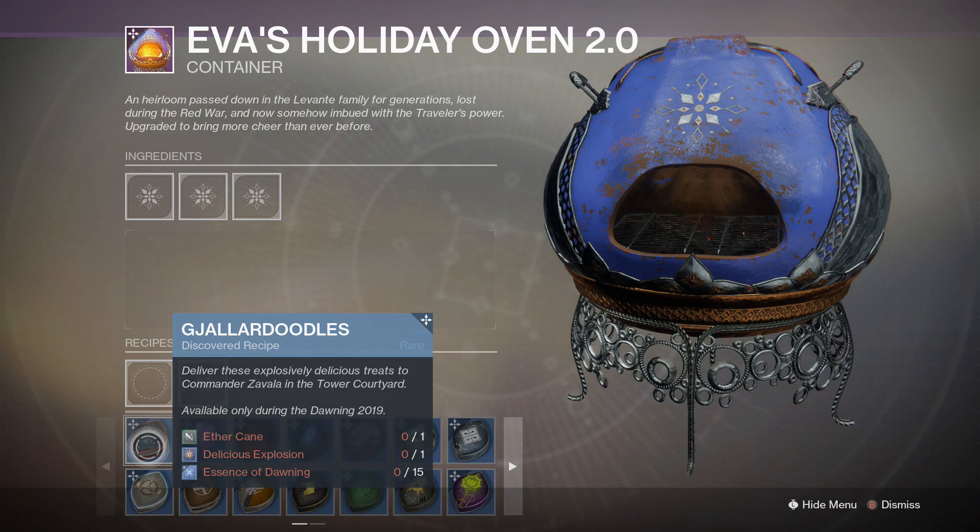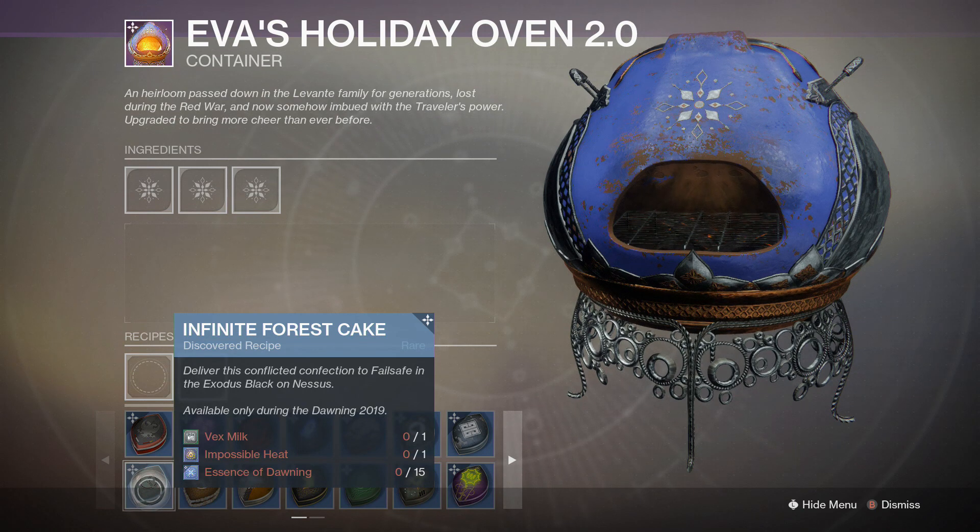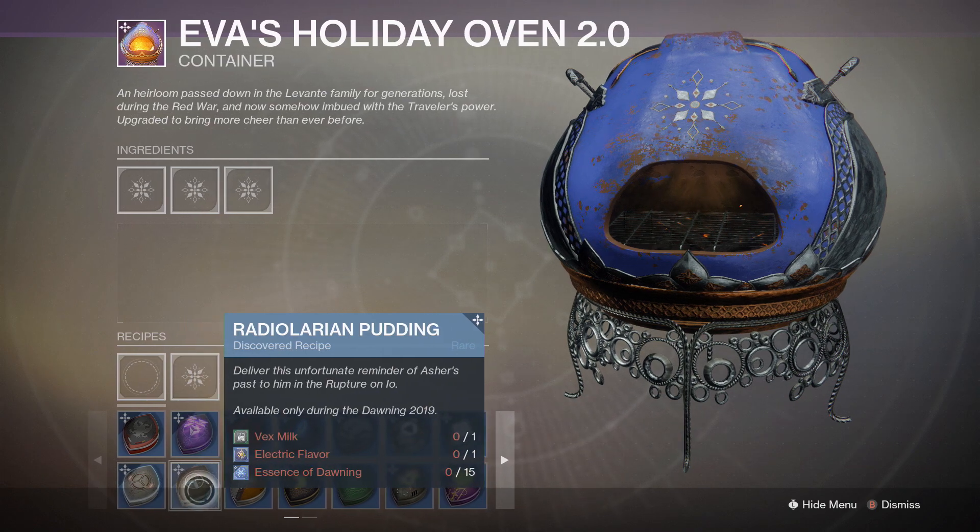In case you missed out from last year, I'm going to show you all the ingredients again from last year's 2018 Dawning. There's Gallard Doodles, which is for Commander Zavala in the courtyard. Next one here is Infinite Forest Cake — this one's for Failsafe, of course. Then Radiolarium Pudding, which will be found on Io in honor of Asher Mir.